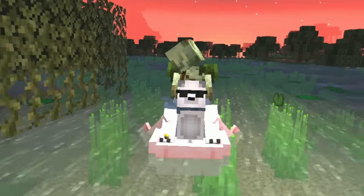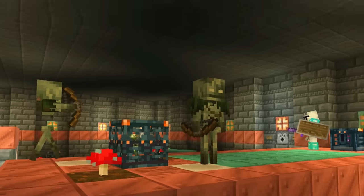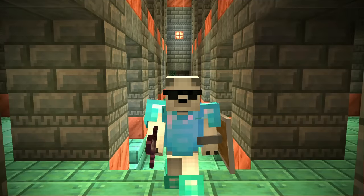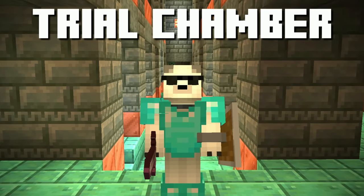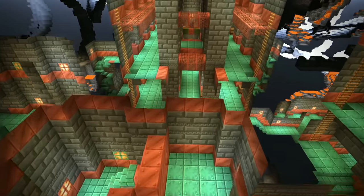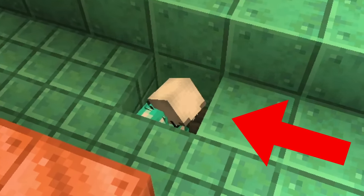Besides the swamps, there is only one other place that Bob can spawn, and that is inside the caves in a new copper structure. The name of this new copper structure is Trial Chambers. This new epic structure will be very large, will have several corridors and rooms, and also several secrets for you to discover inside, like this super cool secret passage between rooms.